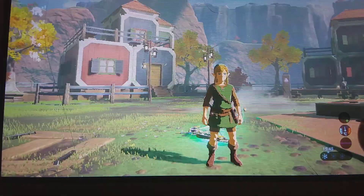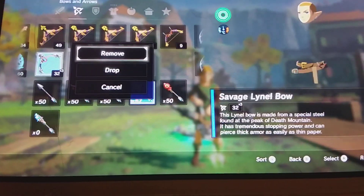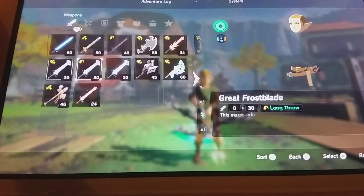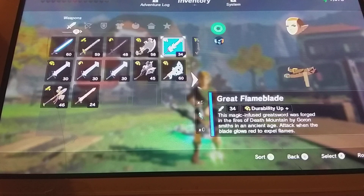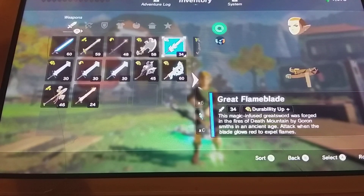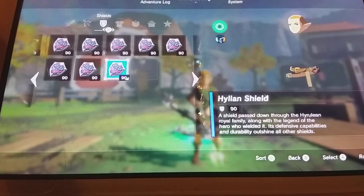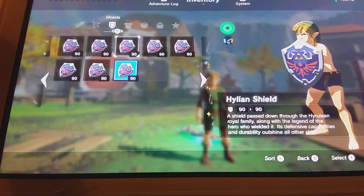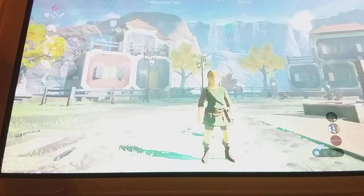Keep doing that, then Link should be — not invisible, but half of his body's destroyed. Then you want to hold the great flame blade, then hold one shield, and you should be naked with only that on.